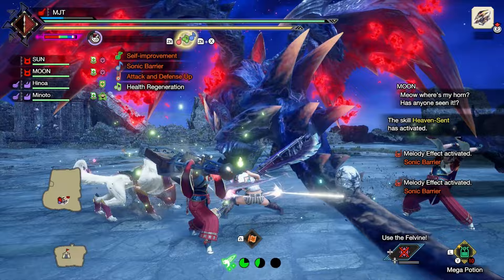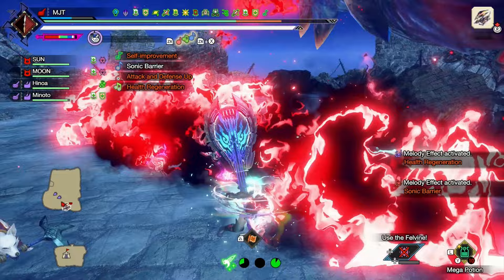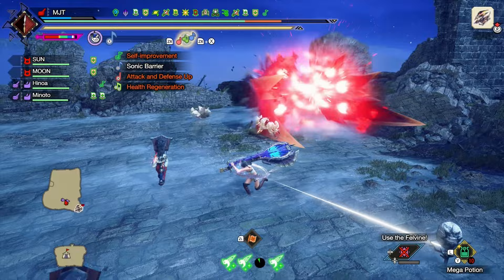One thing that can help with that is the hunting horn melody Sonic Barrier, which can prevent roars and knockbacks from one hit. And with the latest update it can now reduce damage from monsters by 30%. With that said, we're gonna need a weapon with Sonic Barrier.